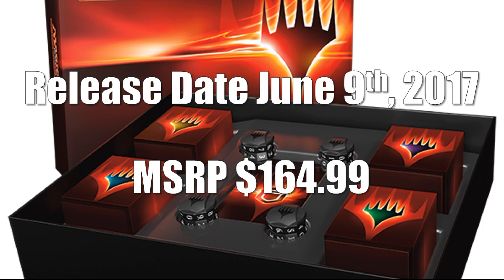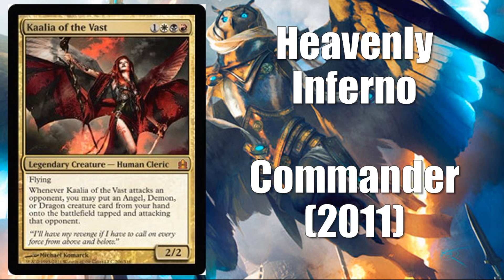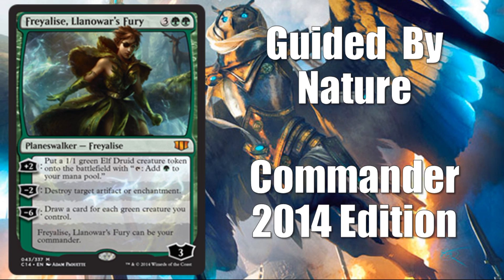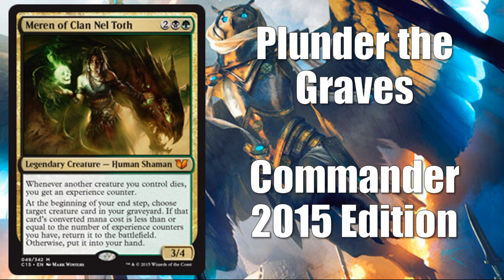This product comes out on June 9th and has a suggested retail price of $164.99. It comes with the counters you see in the box as well as your four decks. Wizards did say the commander — which I assume is the one featured commander for each deck — will be in foil. So the Kalia from yesterday will be in foil. The four decks are: Heavenly Inferno from 2011 — check yesterday's video for details — today's Evasive Maneuvers from 2013, tomorrow Guided by Nature from Commander 2014, and then finally Plunder the Graves from Commander 2015.